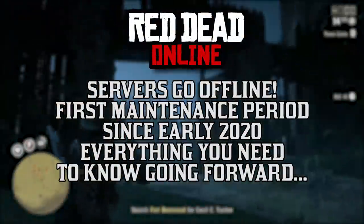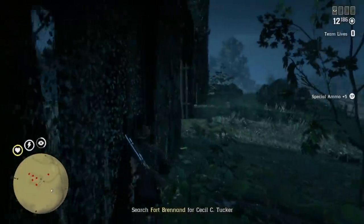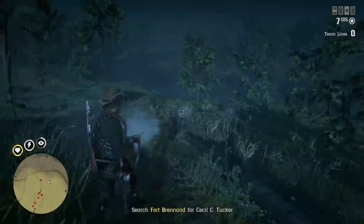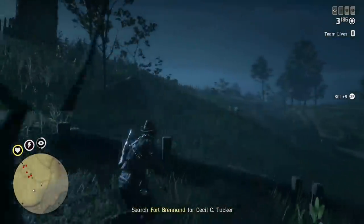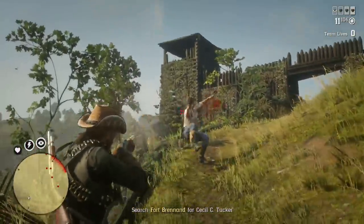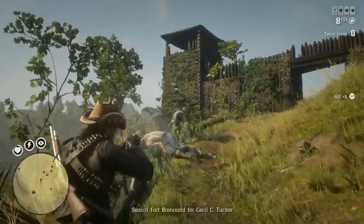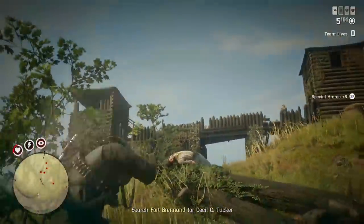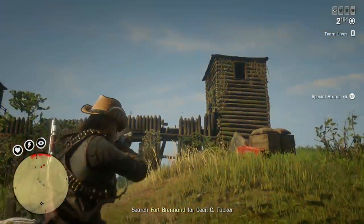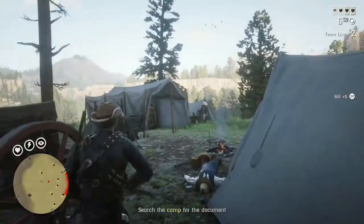Rockstar took the Red Dead Online servers offline late last night, or early this morning for some, for maintenance. It's been months since they've done this, and this may not be the only time we see it in the next few weeks. When Rockstar acknowledged the animal spawning issues back in early February, players saw numerous server downtimes for Red Dead Online and even GTA Online while Rockstar worked on fixes. Other changes occurred in-game that players could take notice of, and today we'll be talking about this server downtime and the issues currently in-game that need to be addressed.